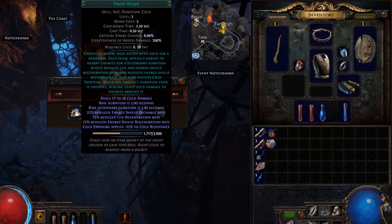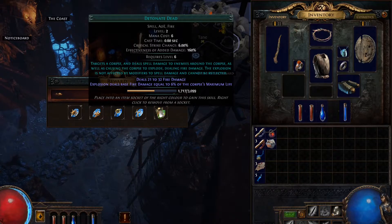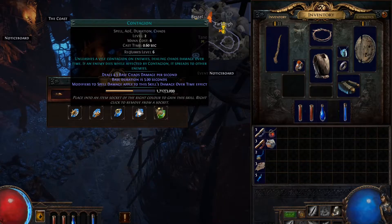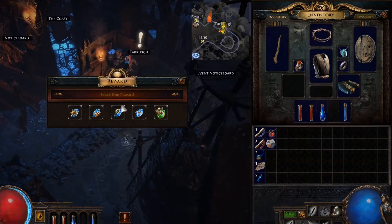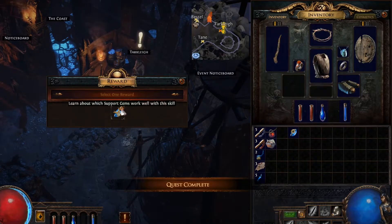We got a new spell — Frostbomb. Are these the same ones we had before? Targets a corpse and deals spell damage to enemies around the corpse, as well as causing the corpse to explode dealing fire damage — the explosion is not affected by modifiers to spell damage and cannot be reflected. Contagion — unleashes a vile contagion on enemies dealing chaos damage over time; if an enemy dies while affected by contagion, it spreads to other enemies. I don't think we're going to go with those two. Summon a Raging Spirit — summons a short-lived raging flaming skull that rushes at nearby enemies and attacks them rapidly. Enemies will not directly engage these spirits and can pass through them. Let's go with that — kind of fits our fire theme motif we have going.